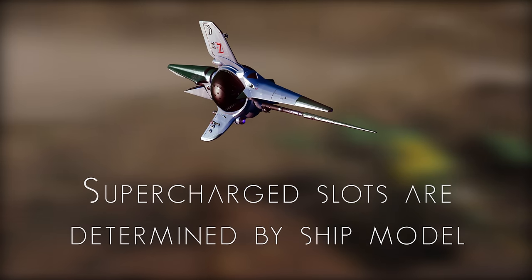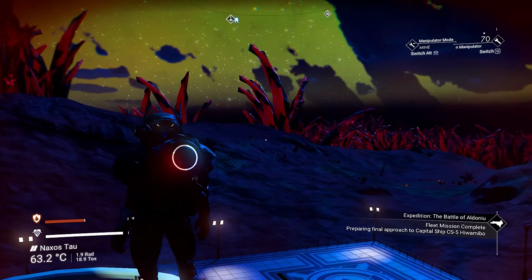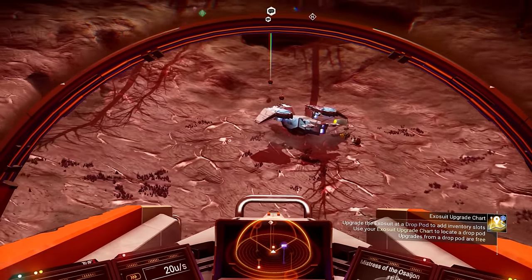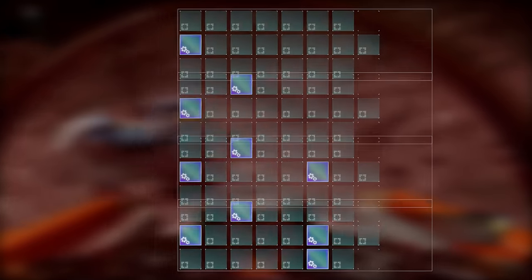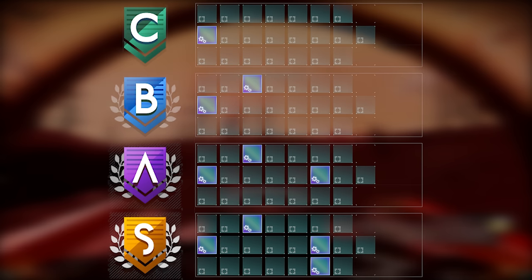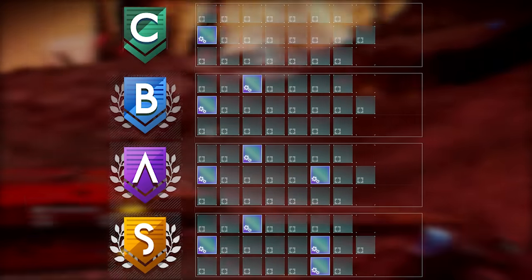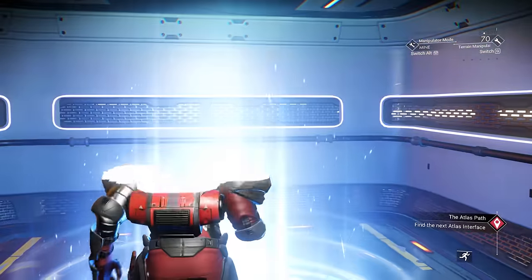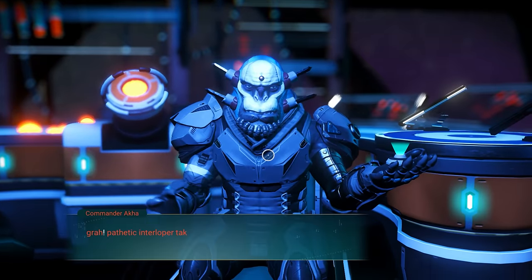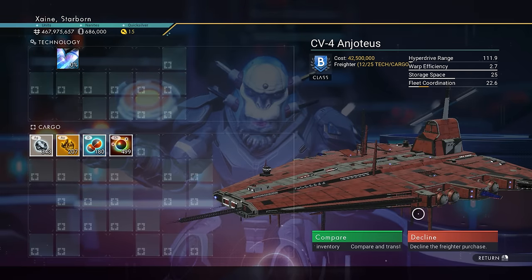Note that this is on a per ship model basis. Whether you obtain the ship from the station, a trading post, a freighter or a crash site, that particular model will always have them in the same place. This is also the case across classes, except only S Class will have all of them, so if you see a slot on a C Class, that is one of the slots you'll see on all the other classes for that model. It's also worth noting that whether you can see the Supercharged Slot when purchasing doesn't change that it is there — if you can't see one or all of the Supercharged Slots, you just need to expand the inventory to uncover them.